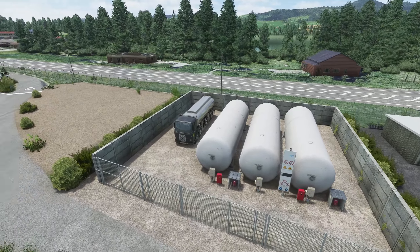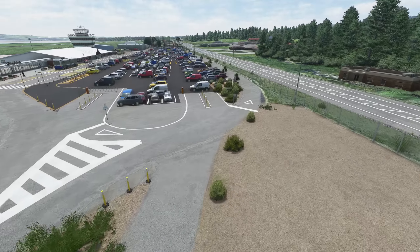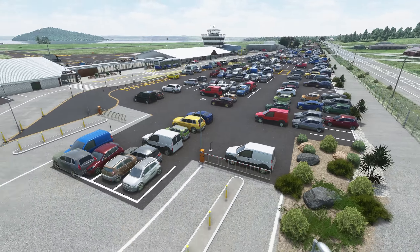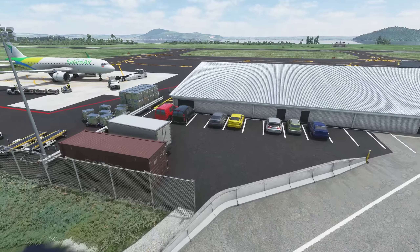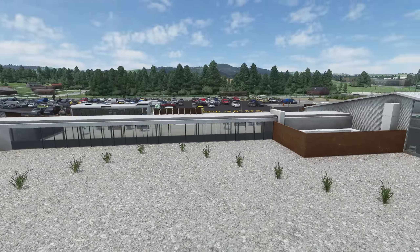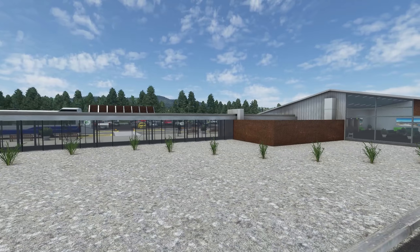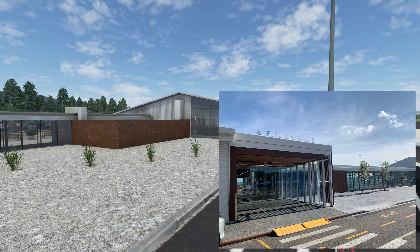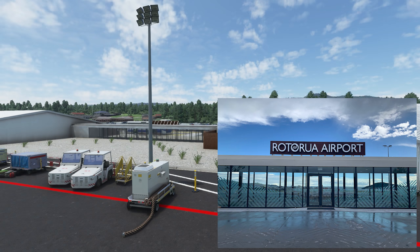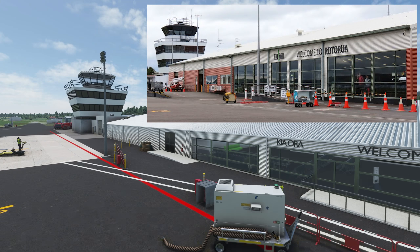Look at these fuel tanks - this level of detail with the chain link fences and the brickwork going around is incredible. There's even an entrance barrier there. This gravel area is all decoration. Coming off a plane at Rotorua and seeing this would be amazing. I'm going to look it up and maybe add some Google comparison shots to see how closely it matches. But let's move over to the control tower - there are fire engines parked here too.